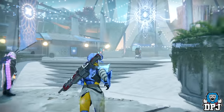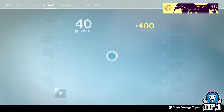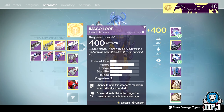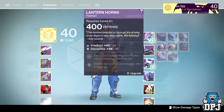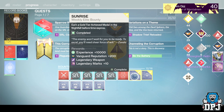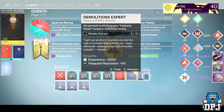Okay guys, I'm on my Titan. Let me make sure I'm recording — yes I am. I'm at 400 light, nothing too special. Let's start with the armors: we get the helmets, we get the gauntlets which I think I already have.